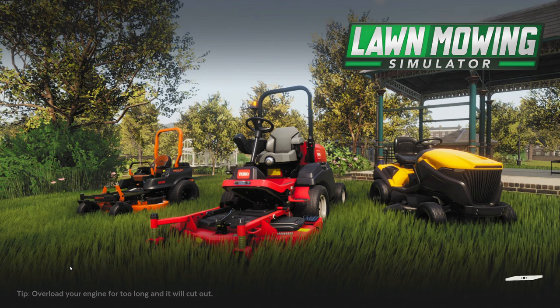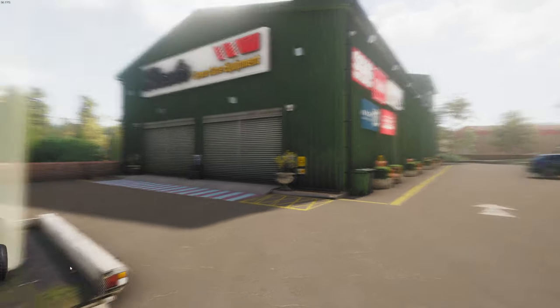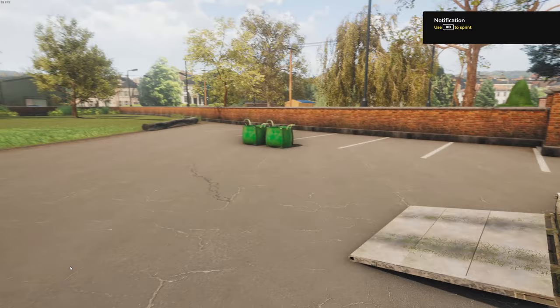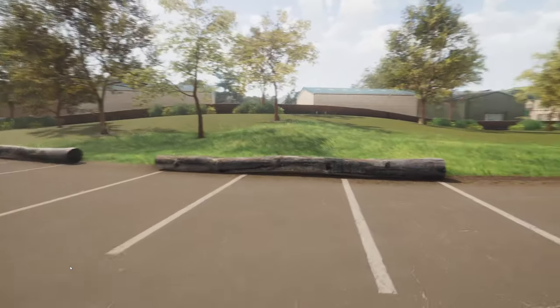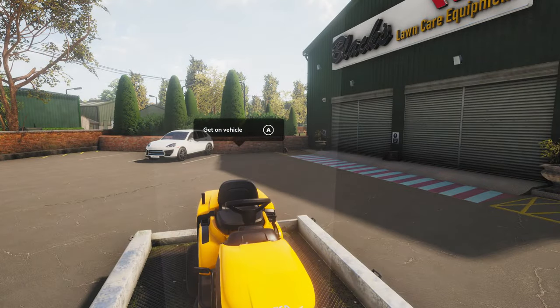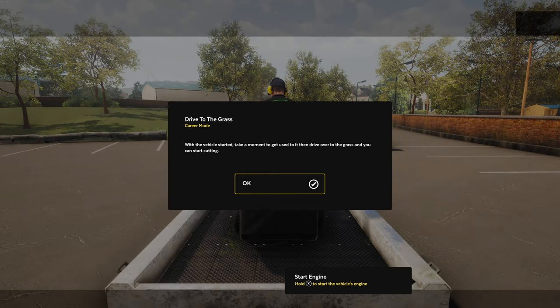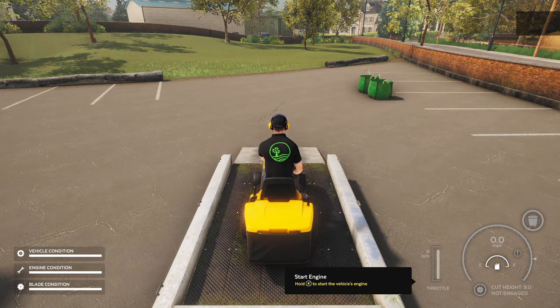Oh my goodness. So this is set in the UK and you've got to cut loads of lawns. This is fully first person. I'm using my Xbox One controller. Once you're on a vehicle, you need to get it started and onto the grass — each vehicle is slightly different to get going. Follow the steps at the bottom of the screen. Hold X to start the vehicle's engine — there we go.